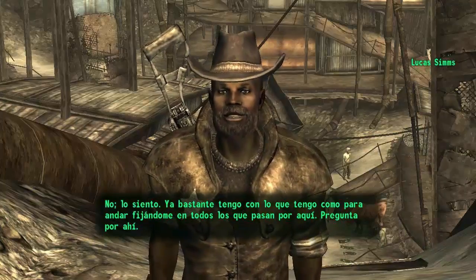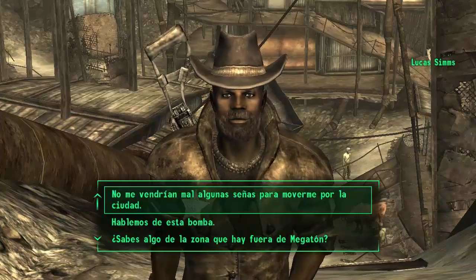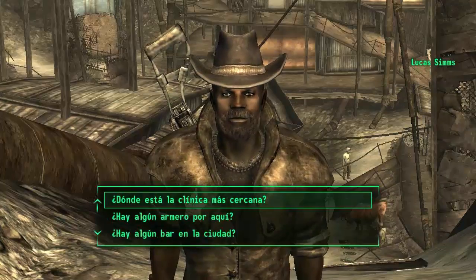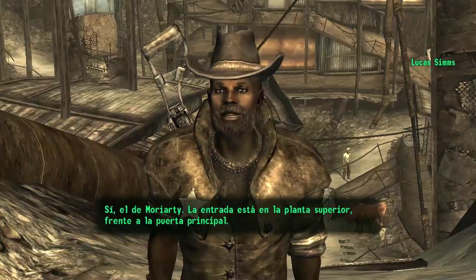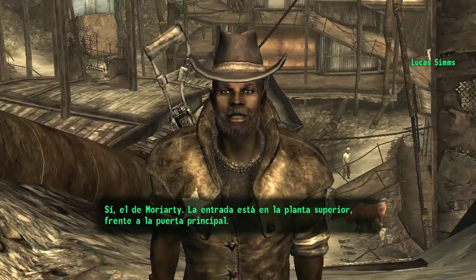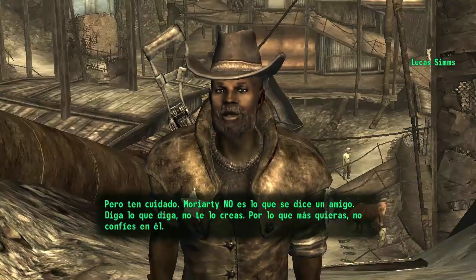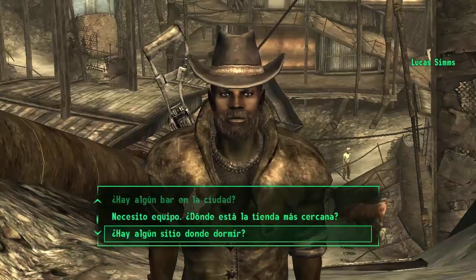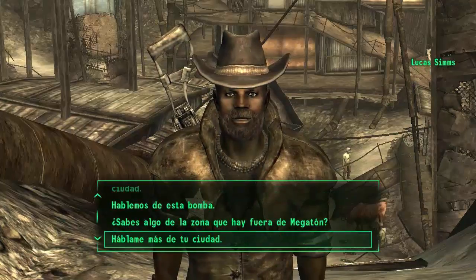'Ya bastante tengo con lo que tengo como para andar fijándome en todos los que pasan por aquí. Pregunta por ahí.' Ahora puedes preguntarles por algunas señas para buscar la clínica, el armero, un bar. 'La entrada está en la planta superior frente a la puerta principal. Pero ten cuidado, Moriarty no es lo que se dice un amigo. No te lo creas, no confíes en él.' Vale, no confíes en nadie.